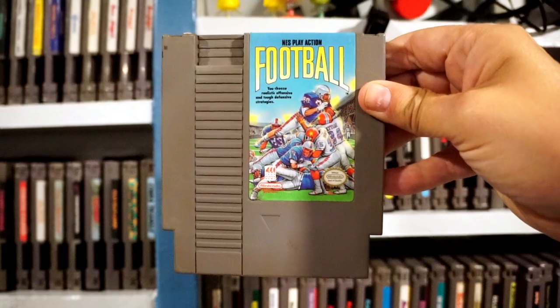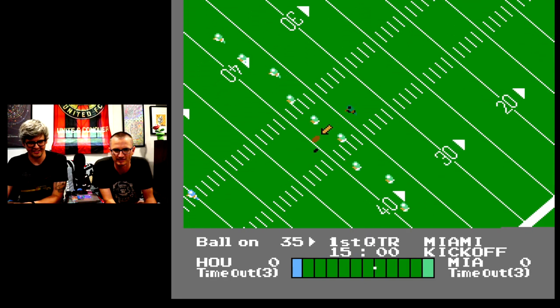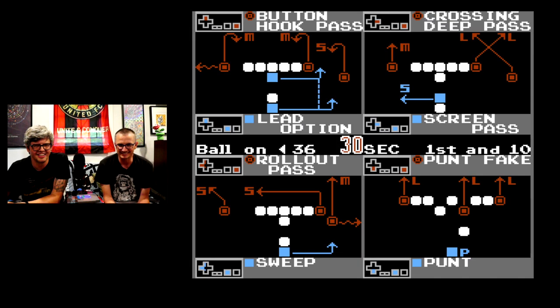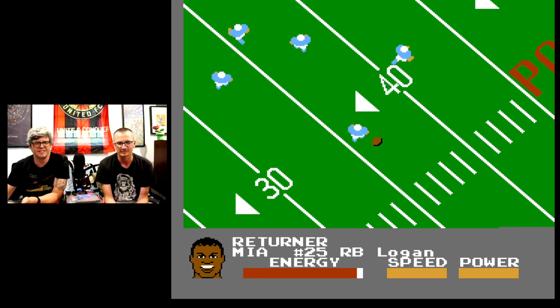Number 11: NES Play Action Football. A couple positives: it looks awkward, but the angled view of the field kind of makes sense in that it gives you a wider view of the action than even something like the far superior Tecmo Super Bowl. Like that game, NES Play Action Football also lets you choose from 8 different plays on offense and defense, which is pretty great. There's also individual stats for each player, which is neat in theory.